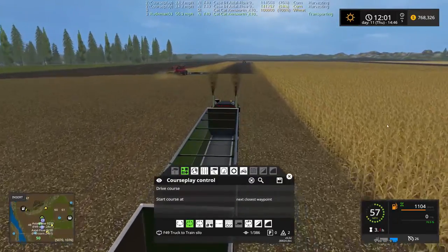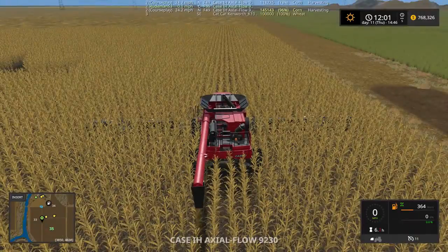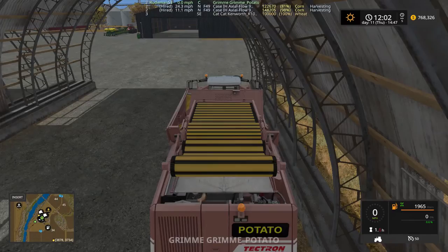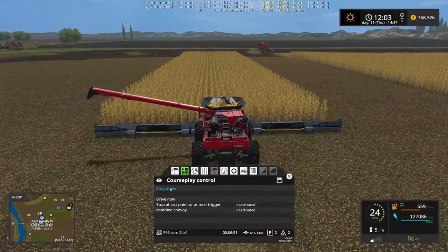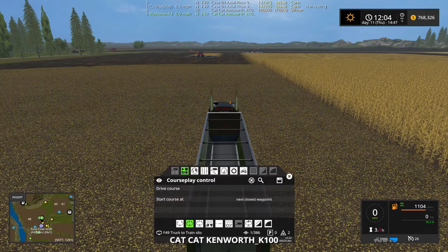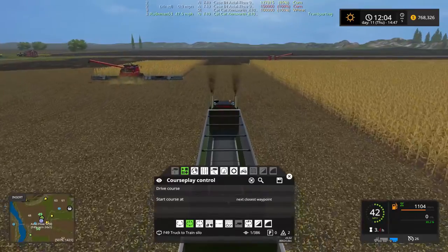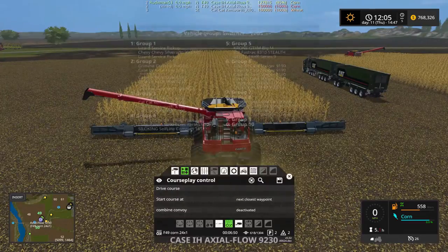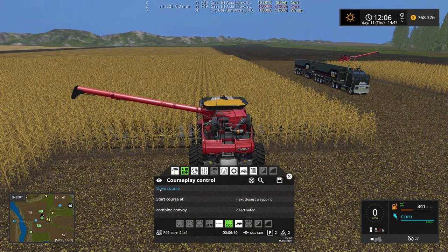I think the one in front's got a load. Let's get up there and stop it. Oh boy, it's just really full. I'm gonna let it turn around. Let's stop this guy so he doesn't interfere. Normally I wouldn't have to stop these guys but the corn headers are too big. They have to stop so that I can fold the corn headers up, otherwise I can't get to the pipe.